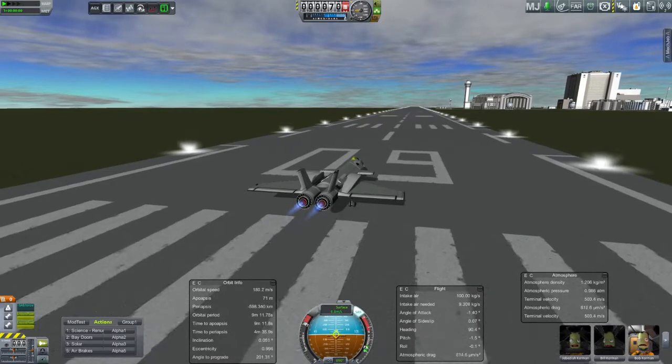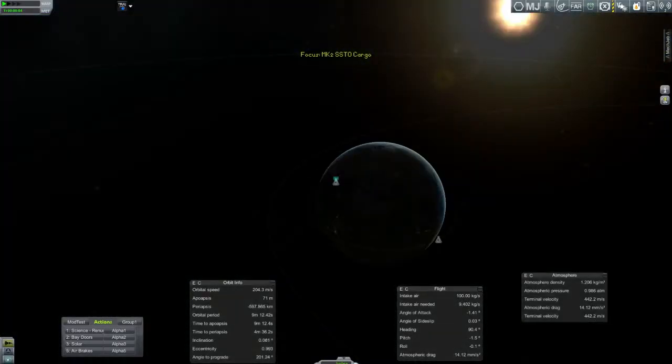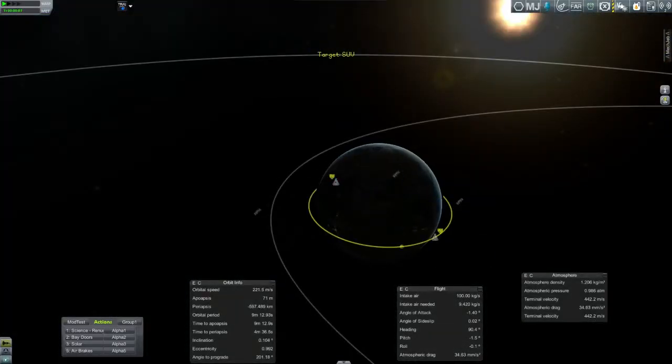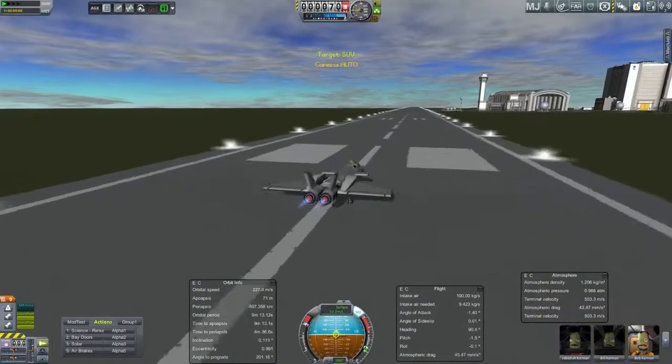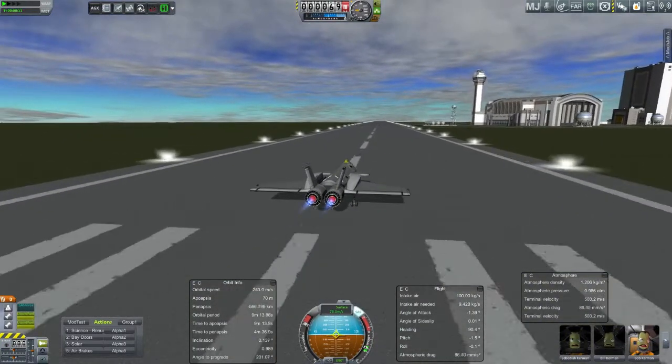I'm going to do this first mission here. We'll be with a space plane, and this is by far the heaviest launch of this plane ever. It's got nearly a full-size fuel tank in there. So, set the brakes, throttle up, get everything up to maximum power, release the brakes, and here we go.